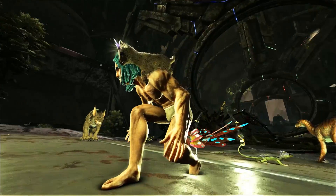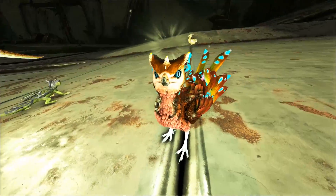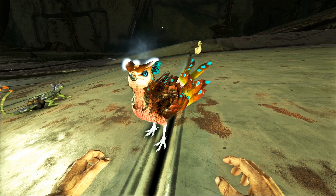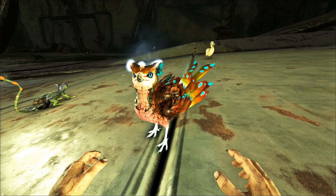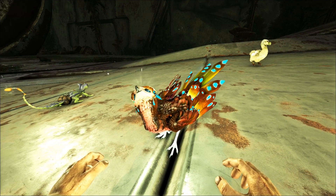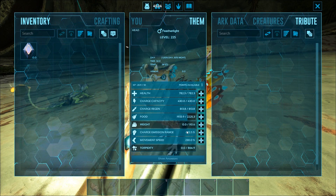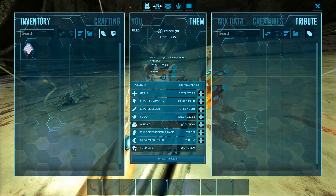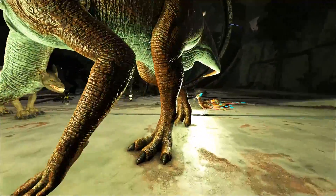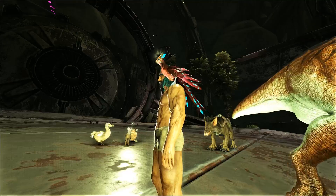Then we have the Feather Light, which is this tiny little bird. You can turn the charge off and on — it's kind of hard to tell with this thing because it's generally really bright. It seems to have pretty good range; I think this is the highest range we've seen so far. The capacity isn't as high though.